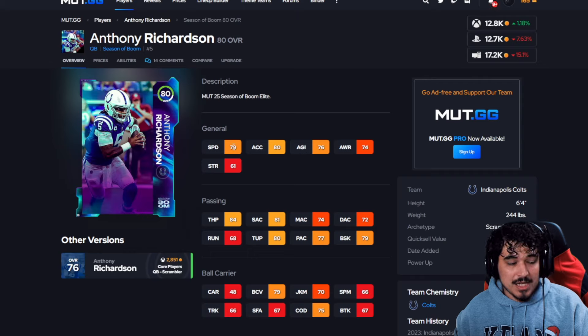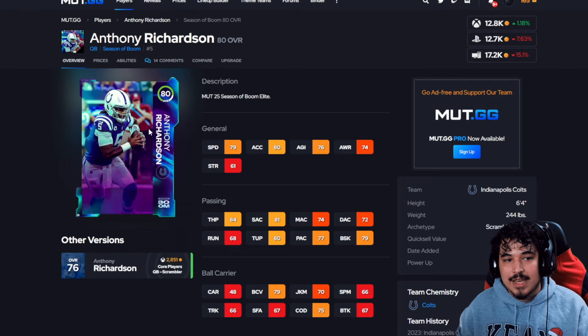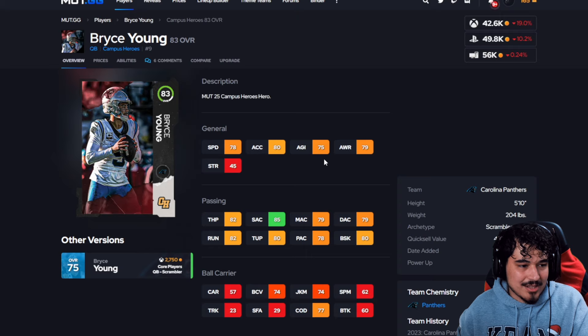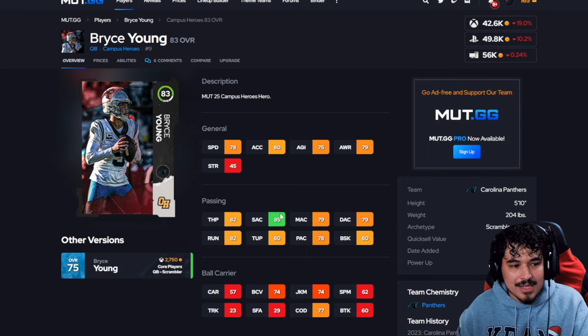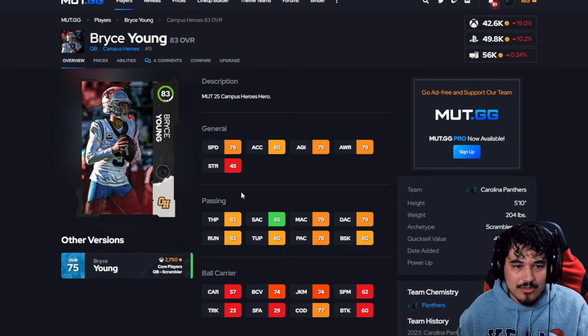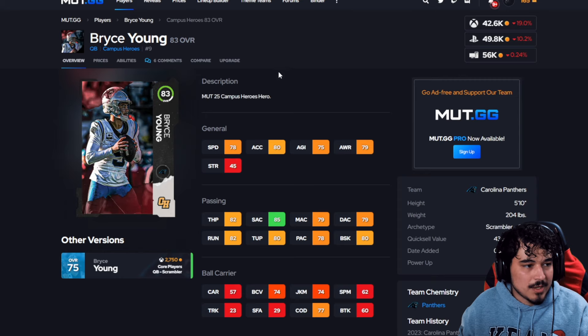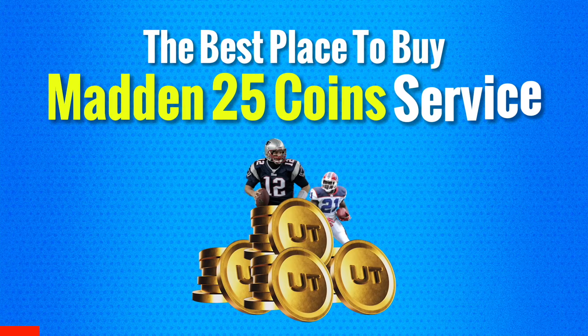Really good throw power with good speed at quarterback is pretty hard to find at that price. I also like Bryce Young's card for low level at 42k — his stats are more consistent, he has 85 short accuracy. It comes down to what you believe in. He's all right for low level, but I like Richardson a little bit better because I'd rather have the higher throw power and slightly better speed. Let me know what you guys think — Richardson or Young.